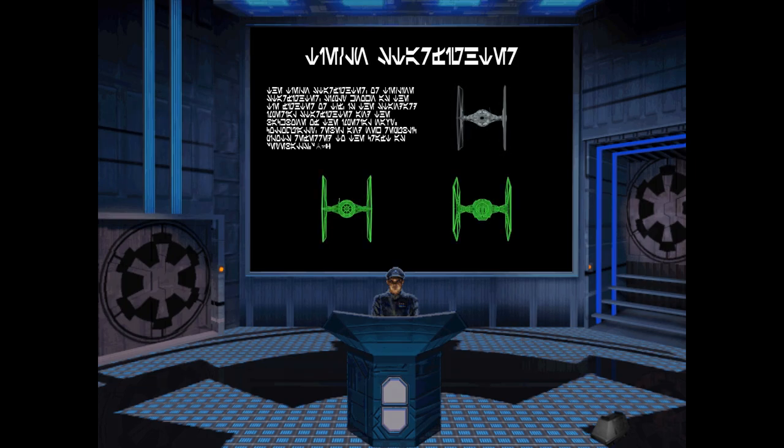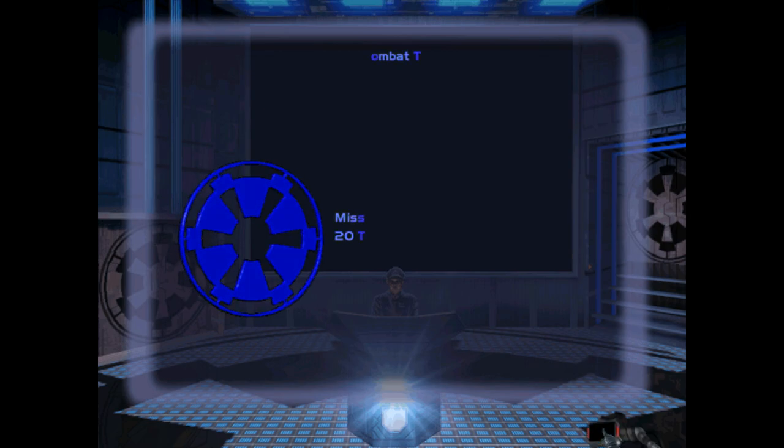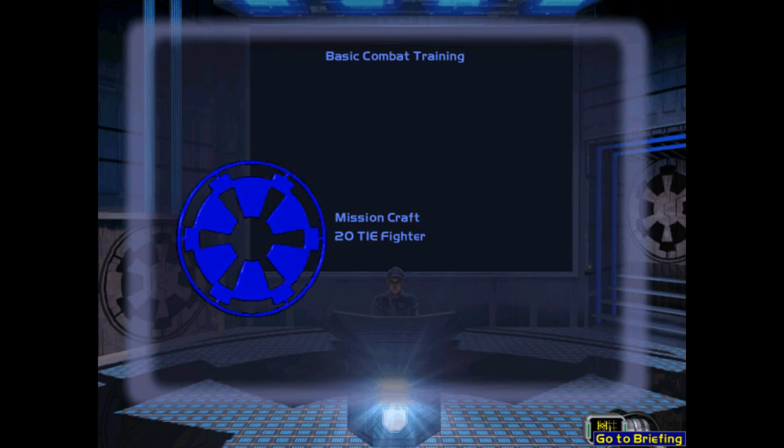So this is the basic TIE Fighter training. I decided I wanted to update some of the tutorial missions so people could get to know the game better or brush up on their skills. The original TIE Fighter tutorial missions do some of this, but because there are differences between TIE Fighter and the X-Wing Alliance engine — different keys, different mechanics — I decided it would be better to just redo this. Rather than redo all 28 tutorial missions, I decided to pick just four: the TIE Fighter, the TIE Interceptor, the TIE Bomber, and the Assault Gunboat. Just update them with new voiceovers, new dialogue, and try to teach people how to play the game.